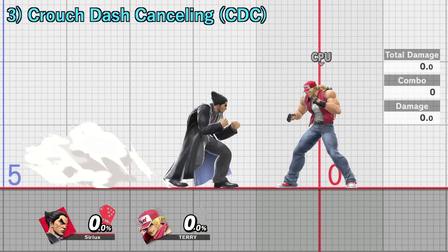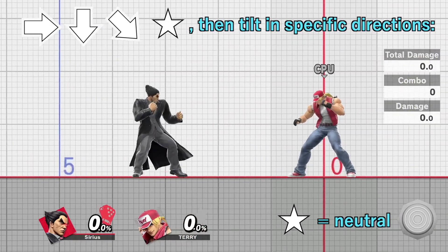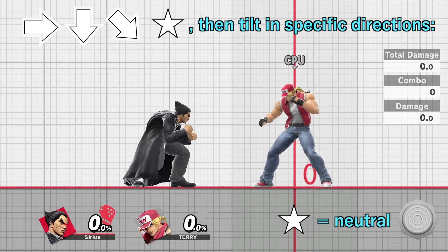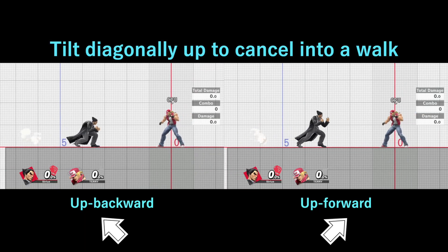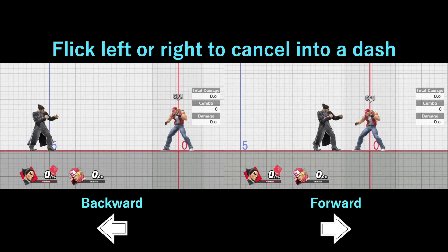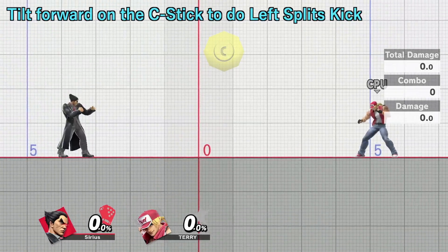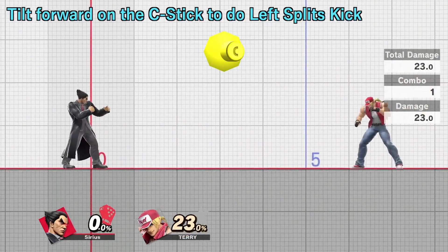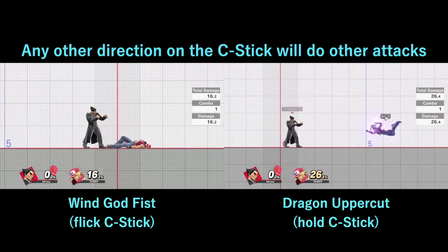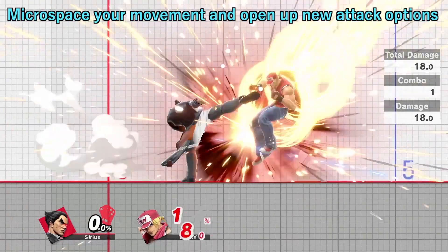Lastly, you can cancel the crouch dash into multiple different actions depending on how you tilt the left stick. After you crouch dash and reset the left stick to neutral, tilt in any of these directions to do specific options: tilt up forward or up backward to cancel into a walk; flick left or right to cancel into a dash; tilt down backward to cancel into a crouch; tilt forward on the C-stick to cancel into left splits kick, which is a reflector. Any other direction will cancel into a Wind Godfist. You can use any combination of these options to microspace your movement and open up new attack options.